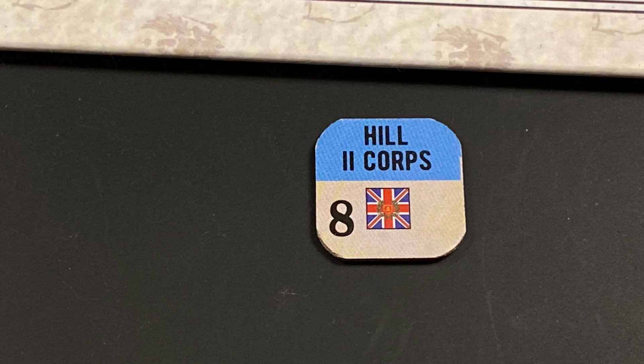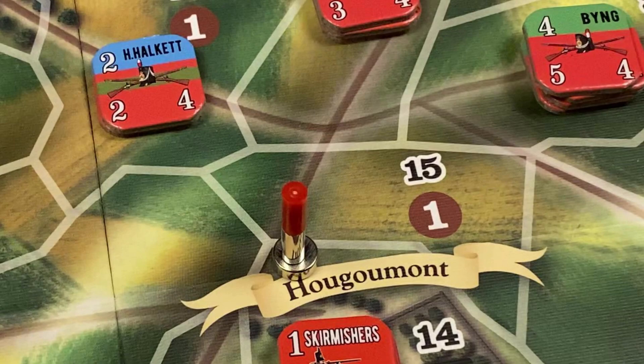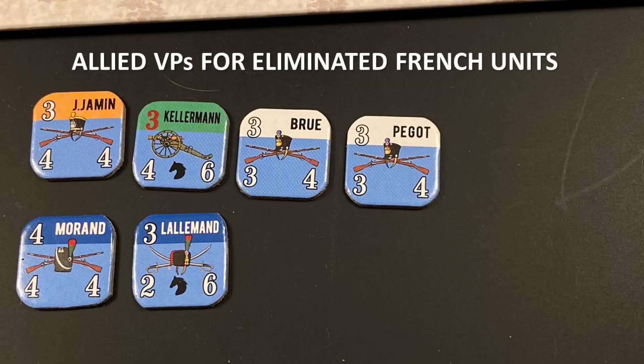The game may last up to 10 turns and can end before turn 10 with an automatic victory. If at the end of any turn prior to turn 10, the allied player's victory marker is on his side in the 10 space, he wins. Similarly, if the French victory marker is in the French 10 space, the French player wins. Otherwise the game proceeds till the end of turn 10 and players tally victory points. Victory points are earned per control of victory point areas, and a side gains one victory point per eliminated non-skirmisher enemy unit.